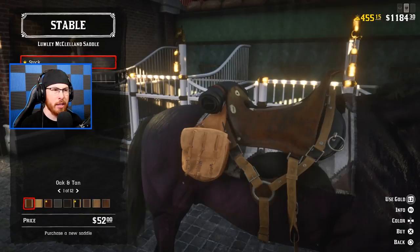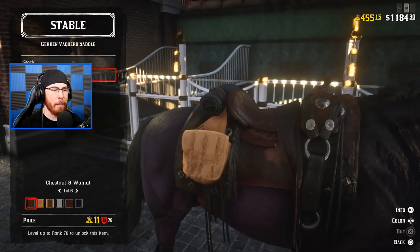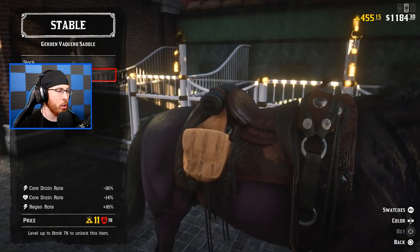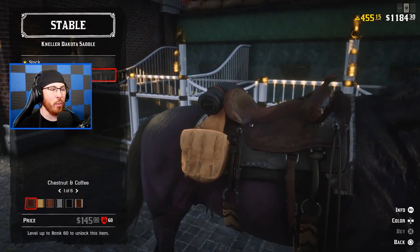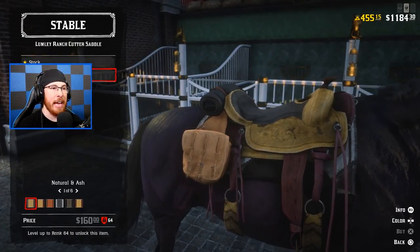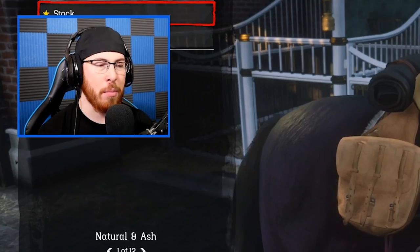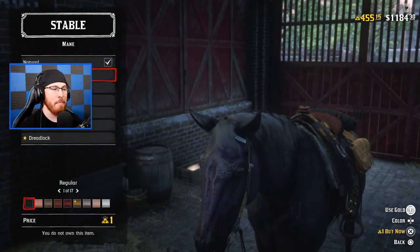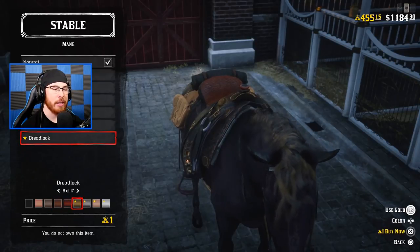Instead of buying new horses, we're going to manage the horses we have and change their tack. We have some decent saddles. I need to find a saddle that's better than my current one. The improved saddle is better — it's 16 versus my current 12 on everything — but I can't buy it with gold because I have to be rank 78. I think Rockstar did that to counter pay-to-win complaints. There's literally nothing I can buy in the stables besides appearance items for my horse, and that's not even worth it.